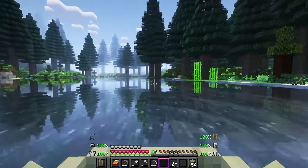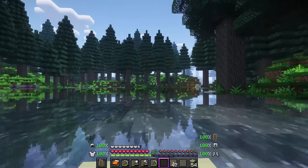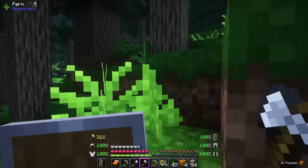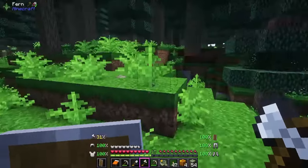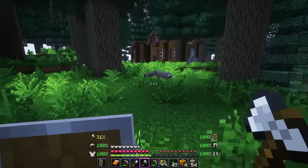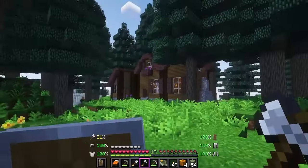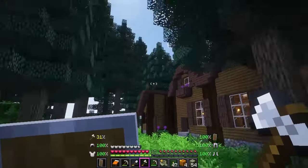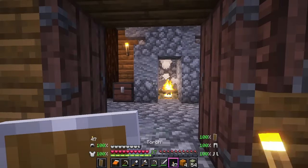Since I haven't seen any sheep in our little flower foresty area over there, I figured I would just sail down here a little ways and find a different biome and see if we can find any over here. Hopefully we will see some woolly friends up here that we can take back home with us. And so far I see nothing up here. Hopefully this is a little bit more friendly than the theater we visited earlier today.